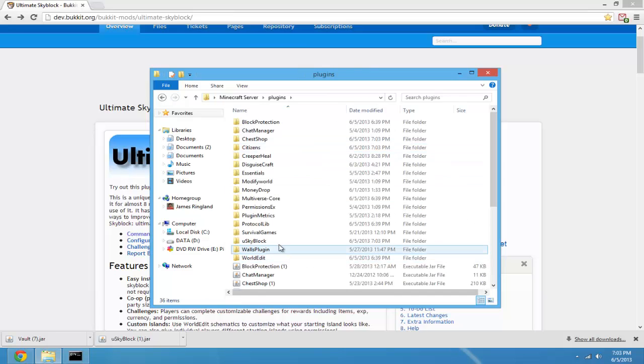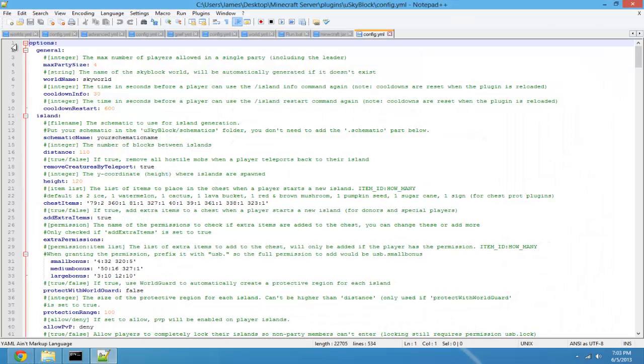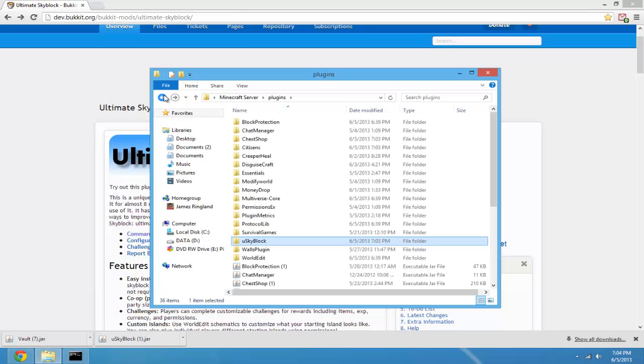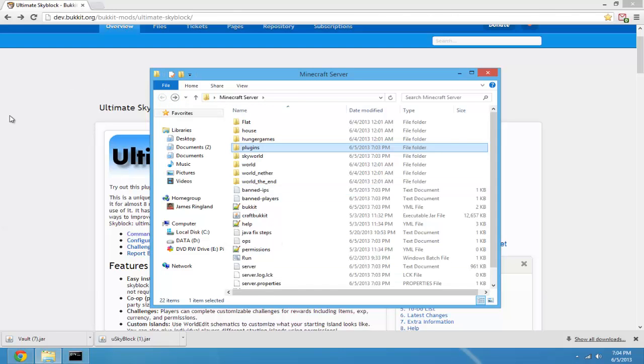Also go into your plugins folder and open the USkyBlock folder. Double-click on that and go into the config. This is entirely up to you — you can edit the settings however you want. It's pretty self-explanatory because they include descriptions of what each setting means, so go ahead and knock yourself out with that. Once you have your settings saved, restart your server.